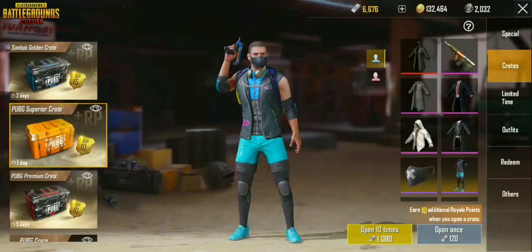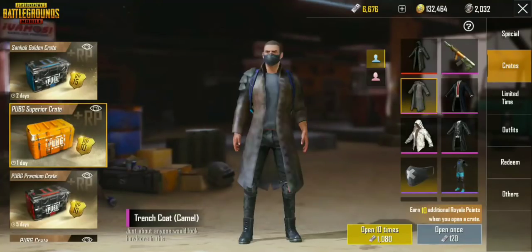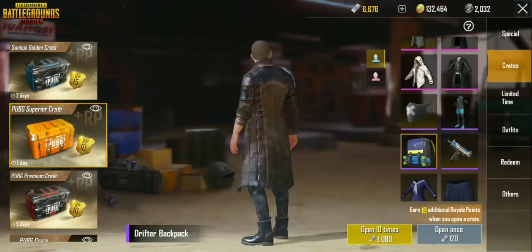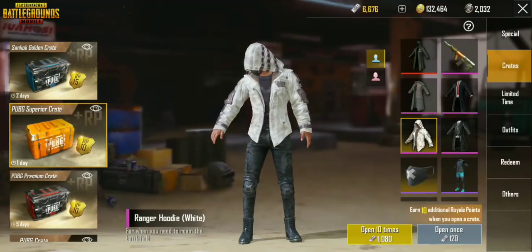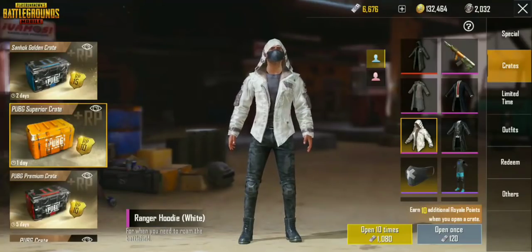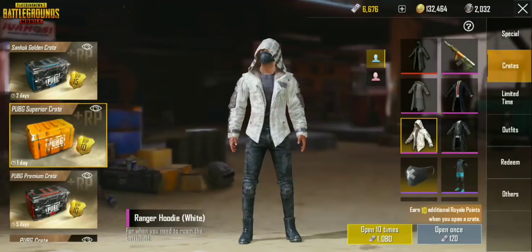Oh my god, what am I doing with my life? Okay, so these are the two items I really have my eye on. First is this guy right here — the trench coat, the camel or the brown one — that looks amazing. Let me dump that backpack so we can get a nice look at it. That'd be my number two. My number one is this guy right here — the Ranger hoodie. I already have the pants and the shoes to match it, so if we get the Ranger hoodie we'd have a complete set.